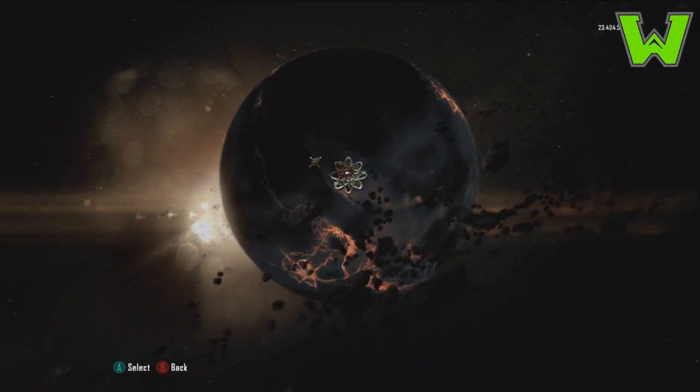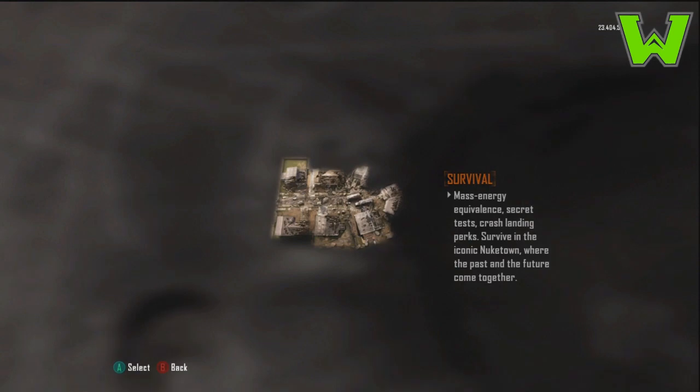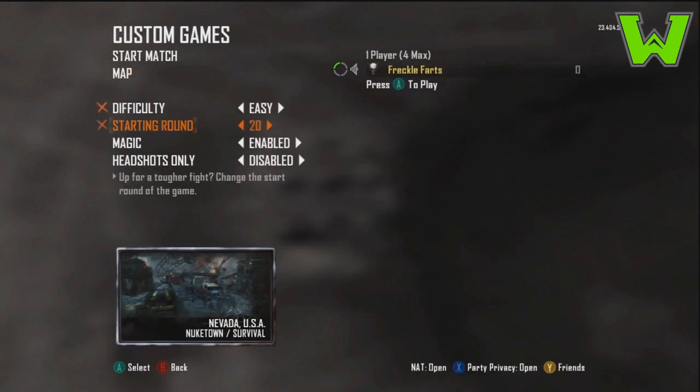You want to go to custom games, select what map you want to do it on, edit all of your settings to whatever you desire, and then you want to sign in to your guest.